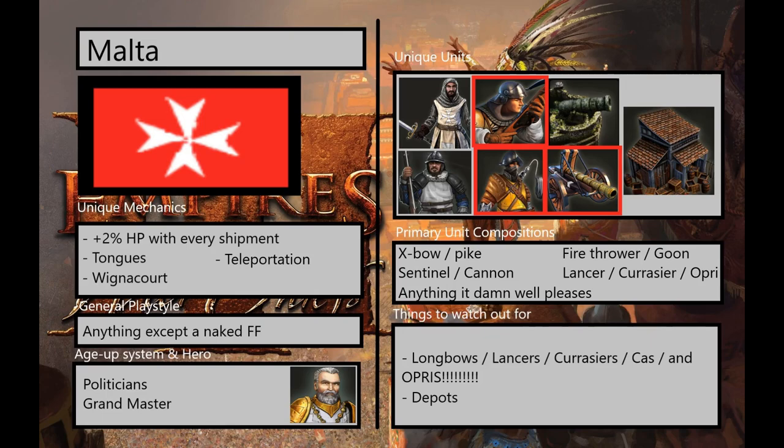Their general playstyle is pretty much anything except a Naked Fast Fortress. It does feel like Malta has very little reason to rush to age 3. They have very important cards like Wignacourt that they just need to get in age 2, and their only fast age-up option is through a card that you have to spend instead of Wignacourt. There's generally a consensus that if you're fighting Malta, they're gonna be in age 2 for a little bit. They are unfortunately rather weak to a fast fortress, because even if they do go to fortress age, they don't have many units that shadow tech except out of the commandery, which is a little expensive, and they also don't have two falconet shipments or any culverin shipments. They only have the fixed gun shipment, which can kind of make them sitting ducks.